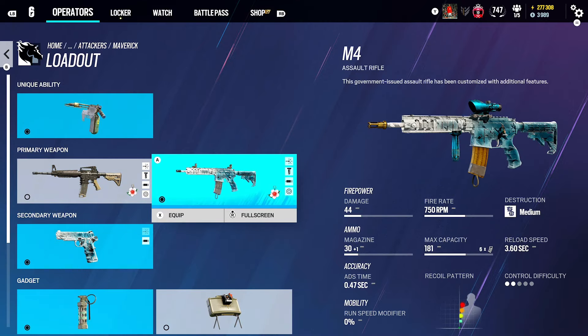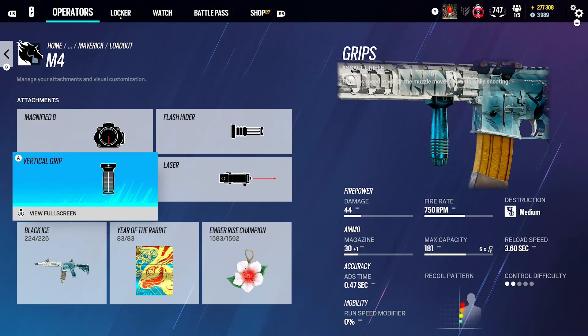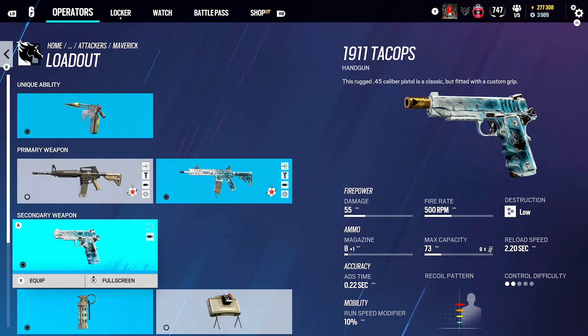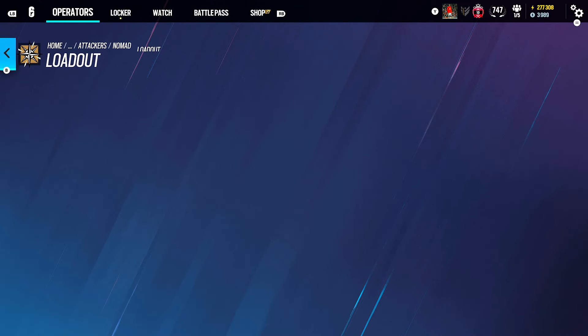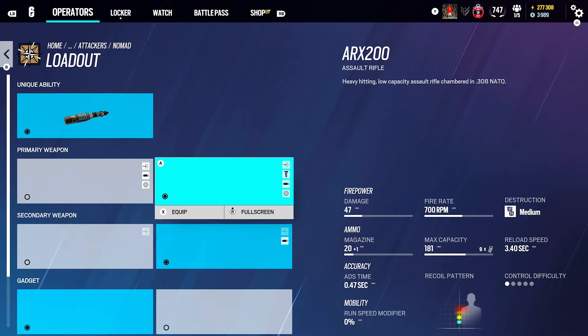Maverick's got a really good gun. I use ACOG, Flash and Vertical Grip. But you can use the other one — I'd probably recommend that one over the ACOG; it feels a lot easier to use. For Nomad, I think you should use the AK one — Flash Hider and ACOG A. But if you don't, use the other gun: ACOG A, Flash Hider and Vertical Grip.